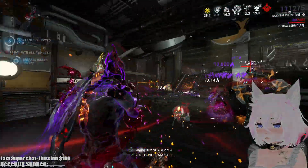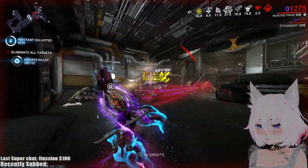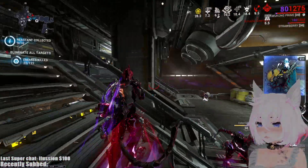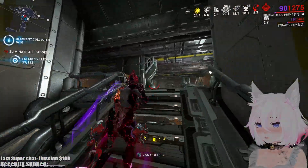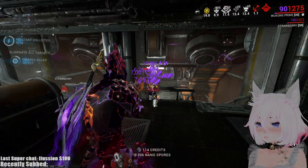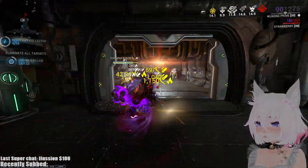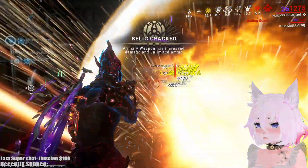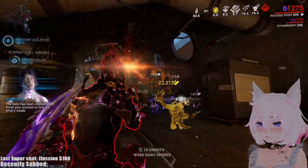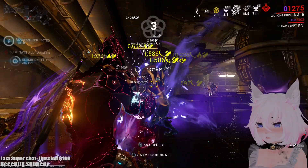We have the headshot multiplier built up, but there are a lot of enemies here without easy-to-hit heads — it doesn't really matter too much though, everything is still going to die. This is a fissure mission so as soon as I get my reactant we'll see if we get ammo on our primary, but so far we haven't needed any extra ammo at all. We definitely don't need to run Ammo Mutation or have ammo pads for the Ignis Wraith, even on Steel Path.